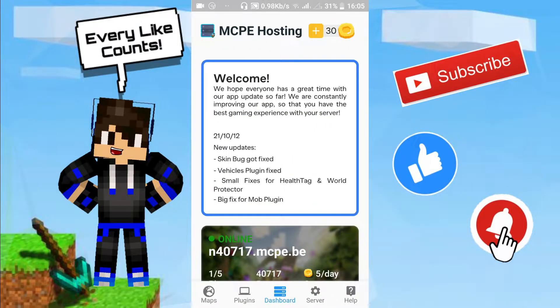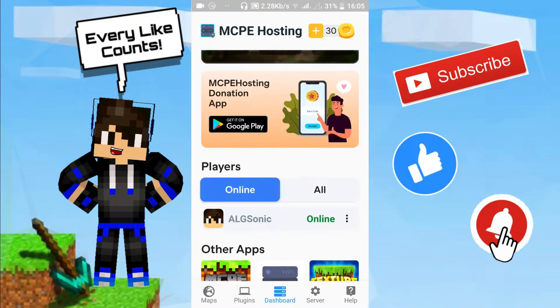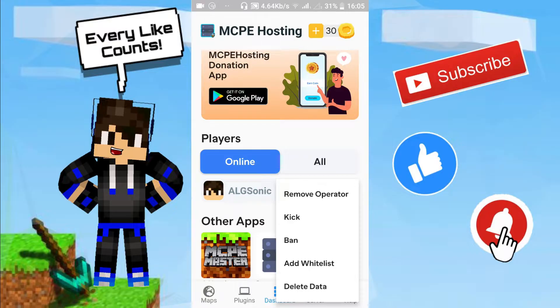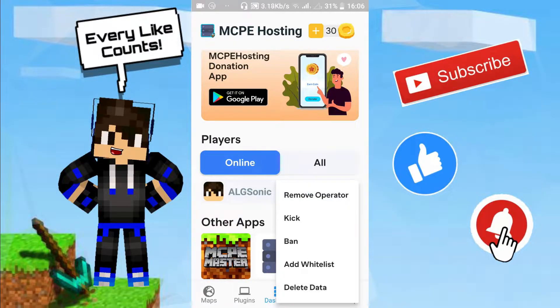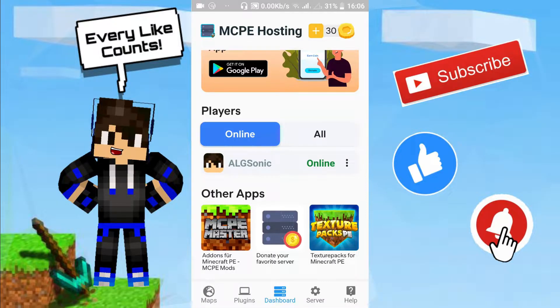Back in the app, you can see it says one out of five players are online — 'Edisonic is online.' When you find your name, click the three dots. I'll remove op first to demonstrate. Now I'm not opped. Click the three dots and then 'Add Operator.' After successfully setting op through the app — not through the game — that's it. You can also kick, ban, add to whitelist, or delete data from here. Now you can play survival and change anything.